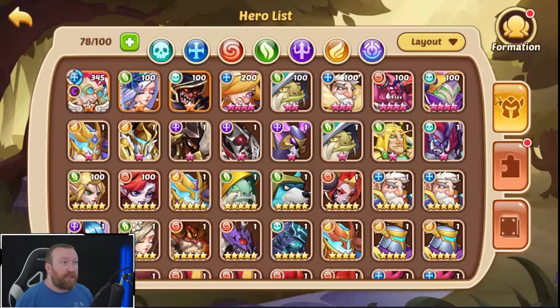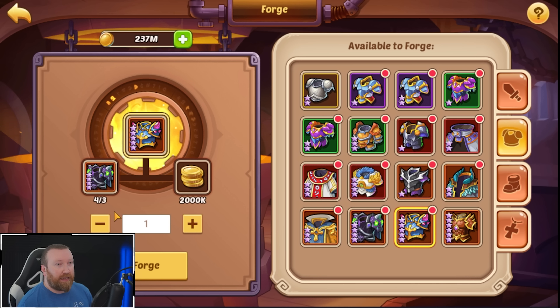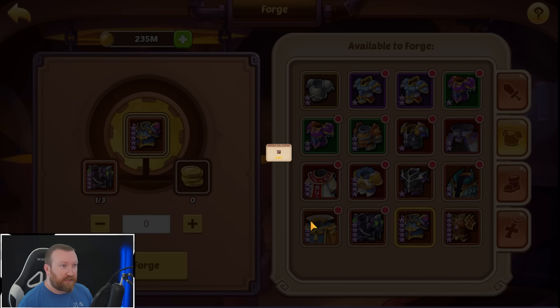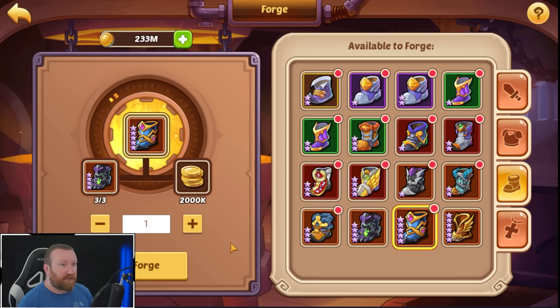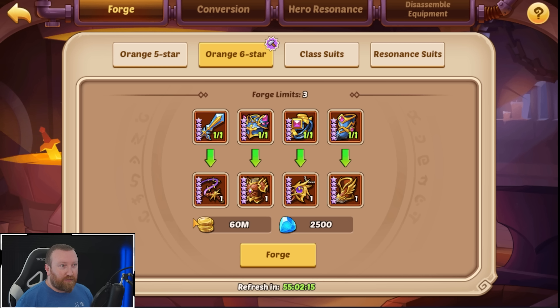First off, I just need to steal gear off of everybody — anybody that we see gear on I just need to take it, because we don't want gear on a single hero. Also just alter off these guys to make some space. What we're gonna have to do is come over and take a look at our equipment bag. We're gonna have to make a five-star set of gear — we cannot make a six-star set. We would need nine of each of these and we just don't have enough. So number one, we are going to have to forge a five-star set of gear — let's make one five-star set of each of these, which is going to cost some gold.